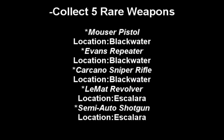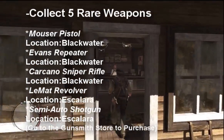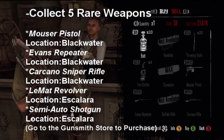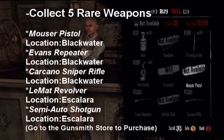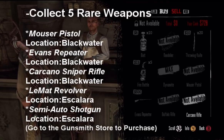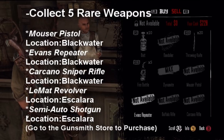Next is collect all five rare weapons. The rare weapons can be found in these two gunsmith locations, and these are the weapons that you need to purchase. I'm not going to put a price here because depending on your game and the decisions that you make, it can determine how much things cost. For instance, I did a lot of good deeds and people give me a discount, so my prices are pretty cheap compared to when I first started the game.